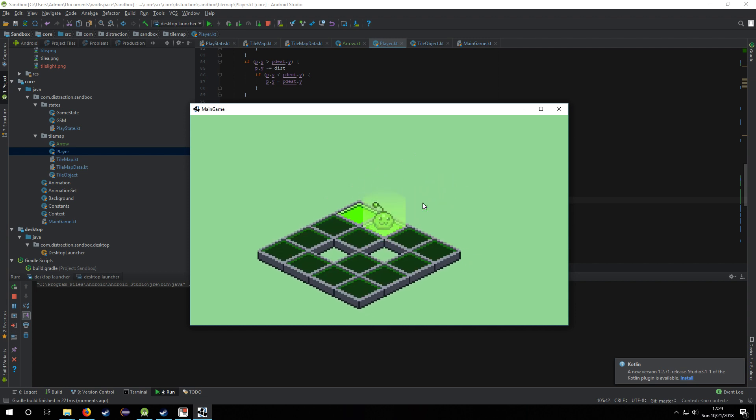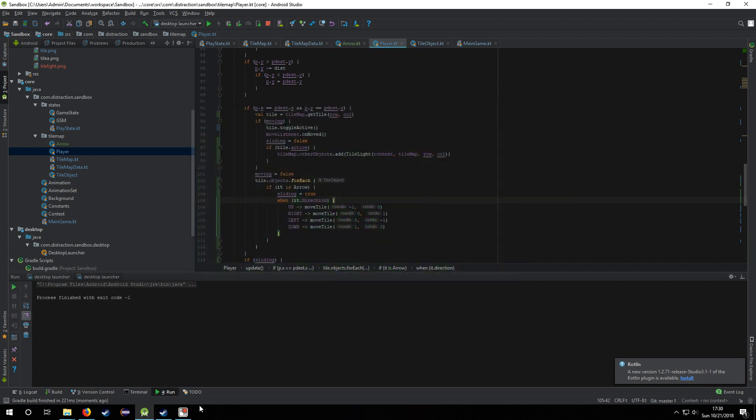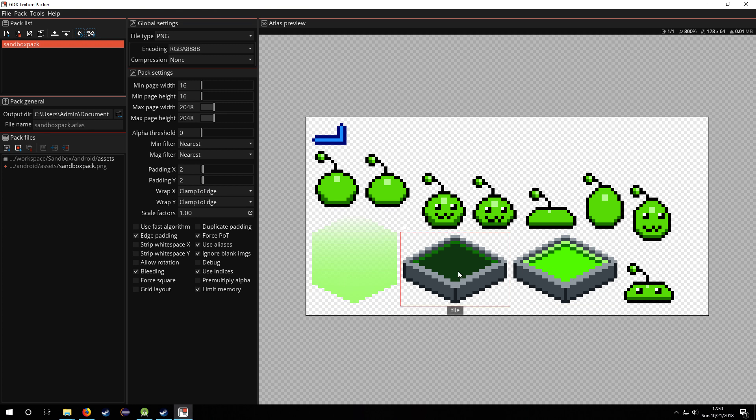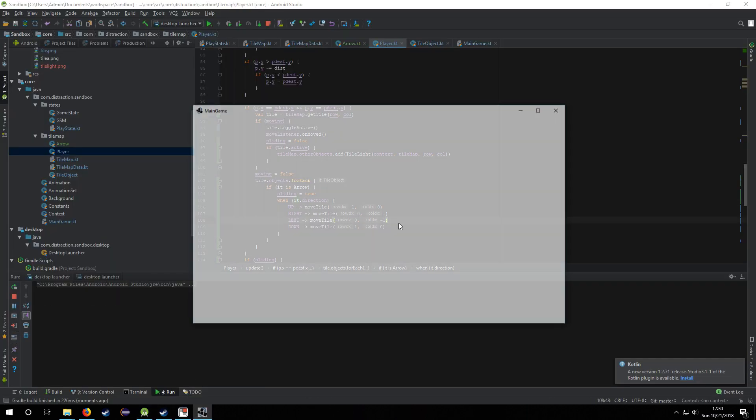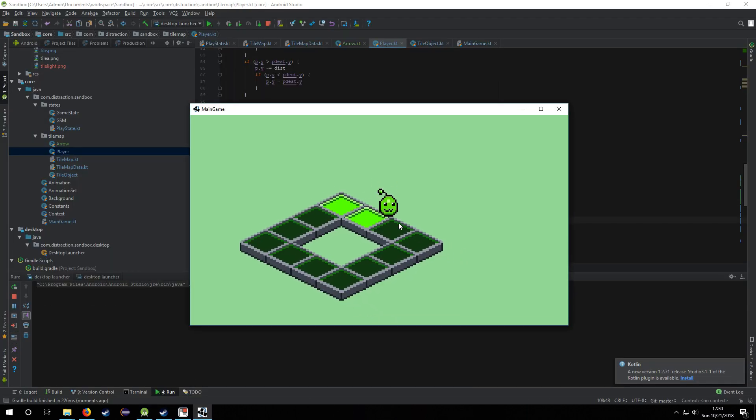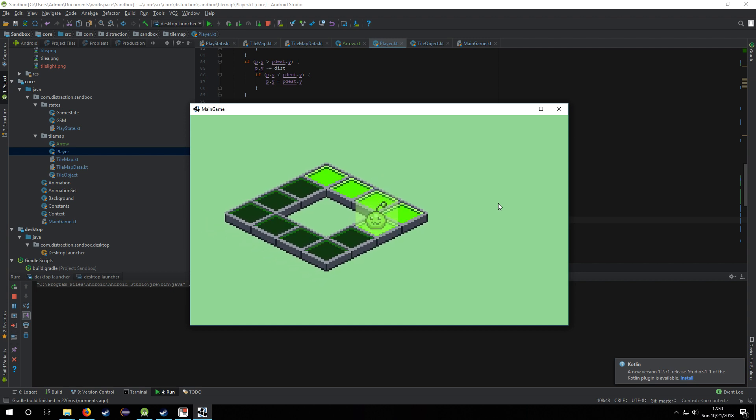I've made better tiles and I've added a tile light so that any time you step on a tile the light comes up for a second, just to make it a little more pronounced.